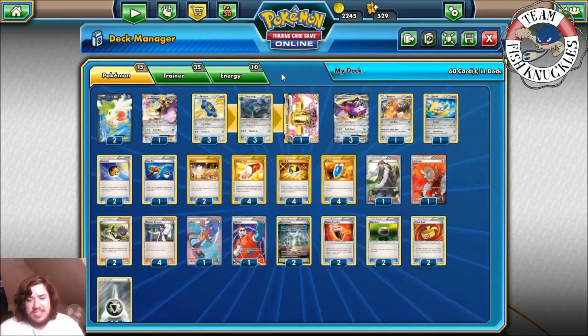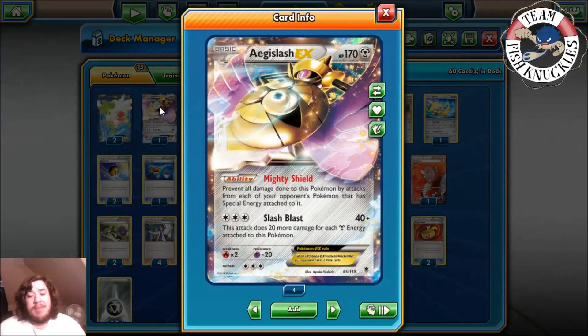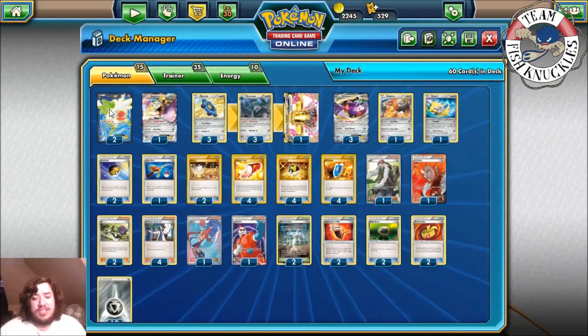Bronzong BREAK is kind of a late-game attacker, mainly to knock out a Shaymin on the bench. We play one Aegislash EX because of Mighty Shield, making it so Pokémon with Special Energies attached can't hurt it — really nice against Night March. We also play one Jirachi for the ability to help set up by drawing six cards in hand.